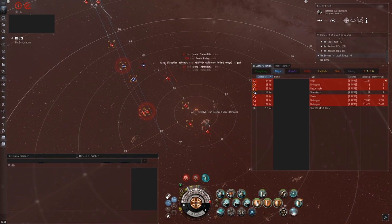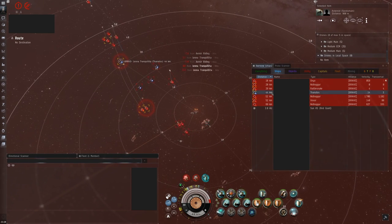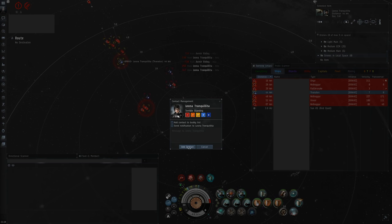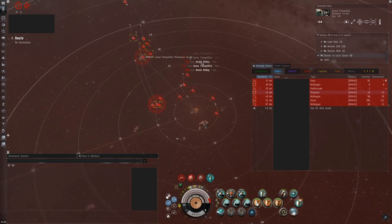It looks like quite a few pilots are landing: four carriers, a Rattlesnake, and a dreaded heavy interdiction cruiser. This may look bad, but a properly fitted Orca has one of the most powerful active tanks of any ship in EVE, so you can likely brush this aside and wait until they decide to run off or some of your friends come along and kill them.